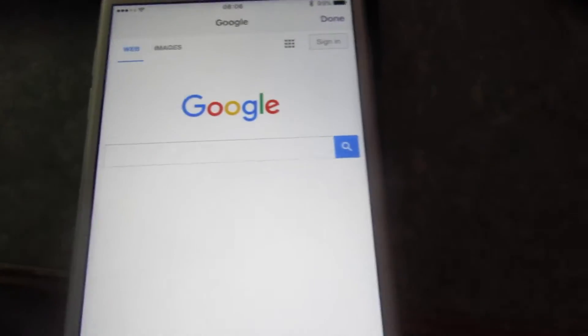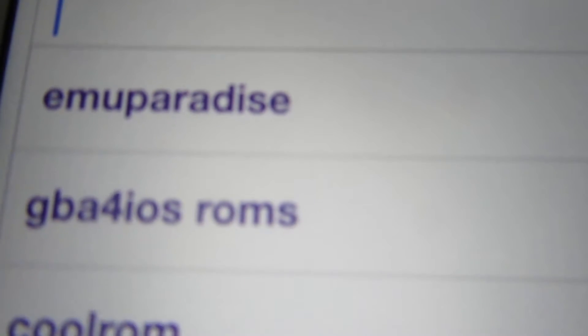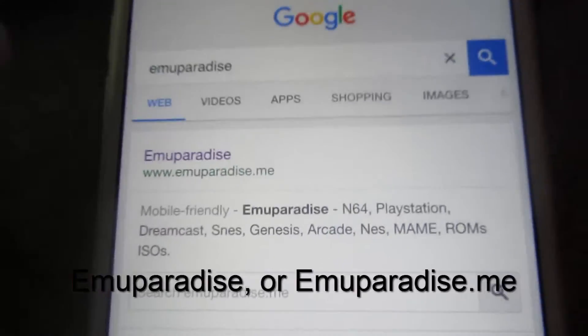You press the top right and you get loaded up to Google. I'm going to load up Google and we're going to go to EmuParadise — that's E-M-U-P-A-R-A-D-I-S-E. EmuParadise. Let's click it.